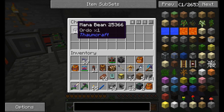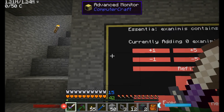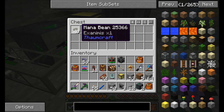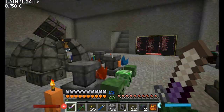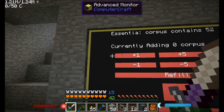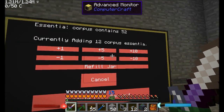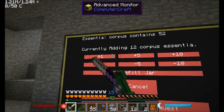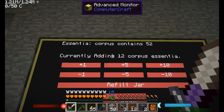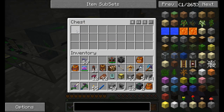All we have to do is come over here and say I would like to have 10 ordo and hit Execute Fill Request. What it'll do is grab 10 mana beans with the ordo aspect and throw them into that chest, which will eventually be the alchemical furnace. So let's say I wanted Examinus and I wanted 40 of them - we could execute fill request and it'll grab 40 Examinus aspects. It also does some calculations: for example, corpus has a max of 64 and we've got 52, so the most we could add is 12. It won't let you go any higher than 12 and you can't go any lower than zero. You can hit Refill Jar if you want, and it'll automatically calculate how many are needed to completely refill the jar based on what's already in there, then you can cancel or execute fill request.